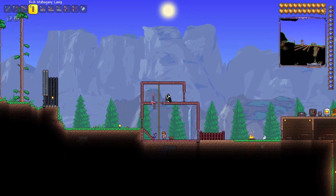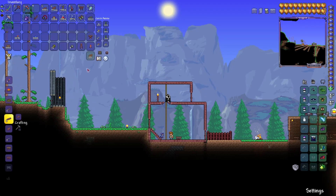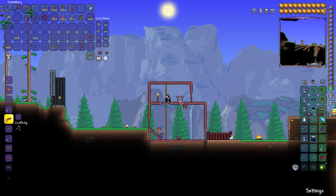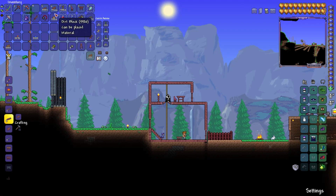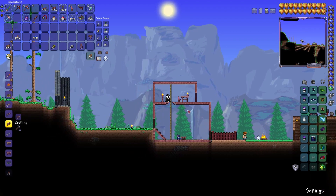Now we've got the base setup of the living room and the second floor. Put up a table and a chair. Then let's put this little candle down — put it on the edge, maybe it feels off-putting, but I think it's alright.